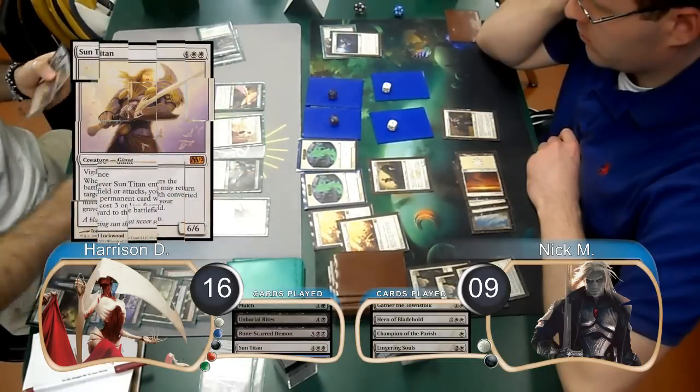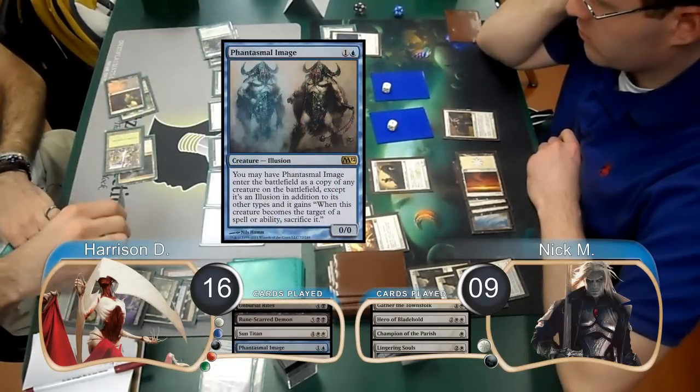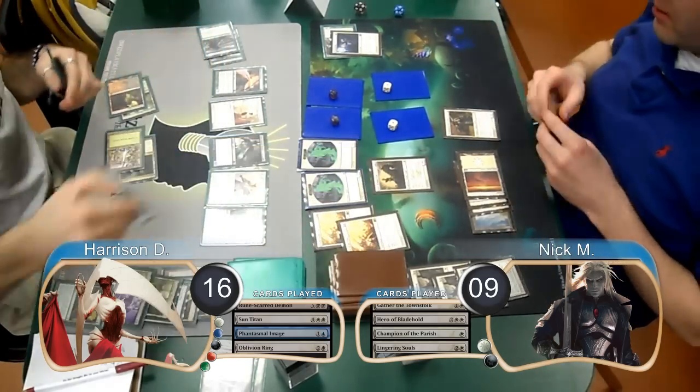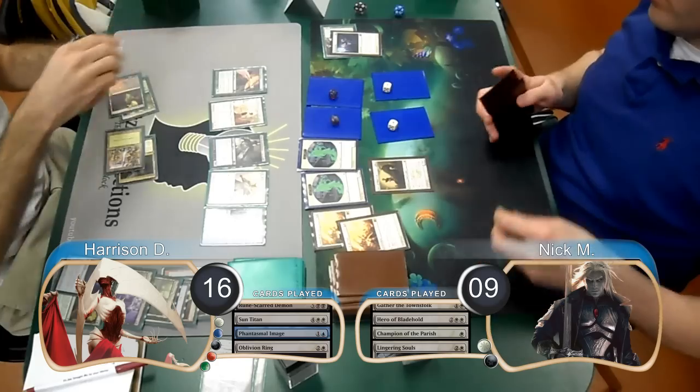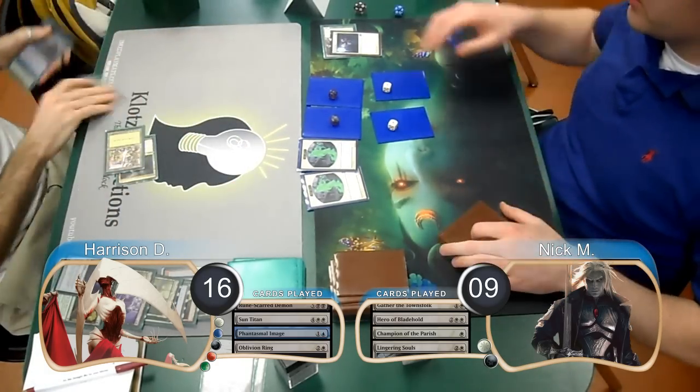Harrison then played a Sun Titan on his turn and returned his Phantasmal Image to play, copying the Titan. This allowed him to return his Oblivion Ring to play and exile one of the Honor of the Pures. In doing so, he killed all of Nick's creatures except for his Hero and cleared the way to swing for lethal, giving him the win and taking them to Game 2.